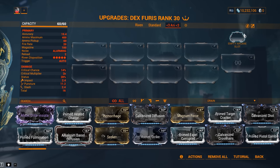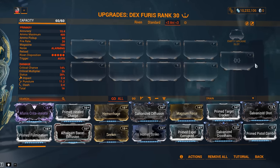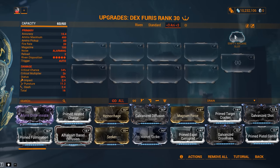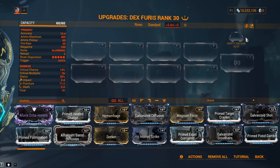Speaking of the build, you're gonna see the empty Arcane slot. Forget about this one for the time being and do not unlock it — keep it as is for the endgame. If you still want to use this weapon later down the line, definitely go for it, but for now keep it locked. You're going to save yourself some nice resources.